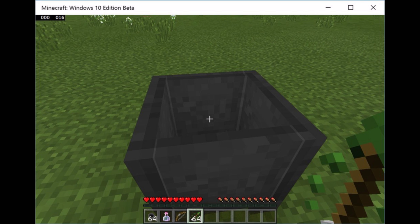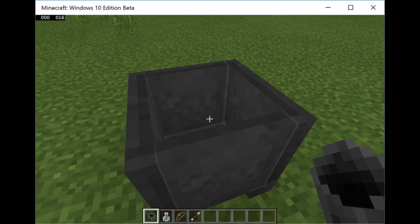If you don't know what a tipped arrow is, basically it has a potion effect — so when you shoot someone, a mob, or an animal, it gives them that potion effect. As you can see here, there's a cauldron in the Windows 10 edition beta.